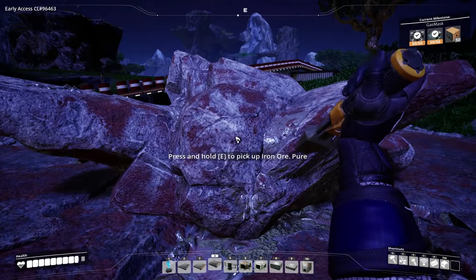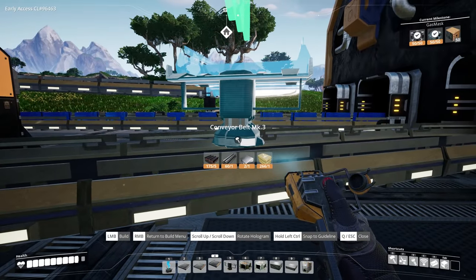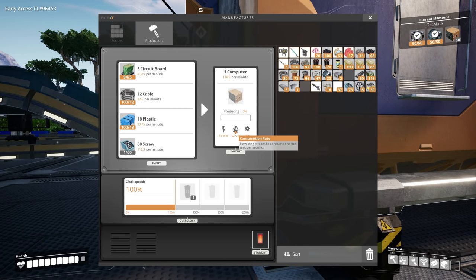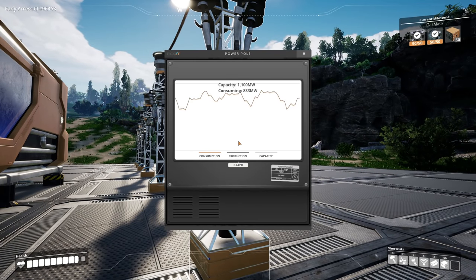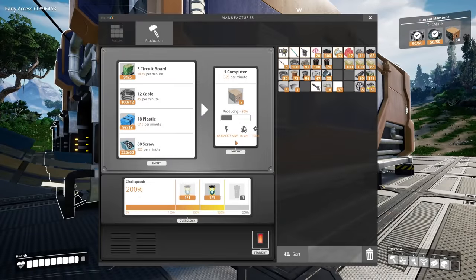I'm connecting the final ingredient — the screws — and it's already powered so it should start constructing. There we go, it's producing. I'm going to have to overclock this to at least 200 — I need a lot. Please don't overload. It's close, it's really close — but there we go. We are finally fully automatically manufacturing computers! I'm going to make a second assembler for more circuit boards because it's quite slow. I've got 10 so far — I'm going to leave it running for a while and start working on getting some more power.